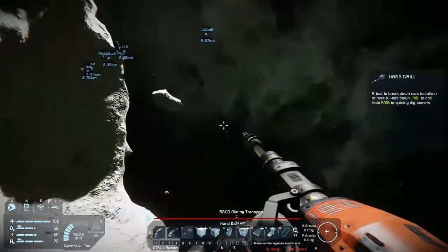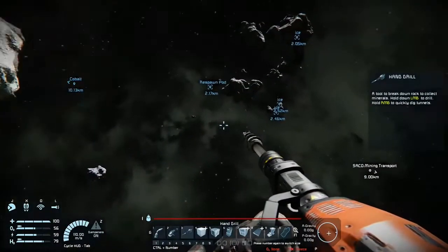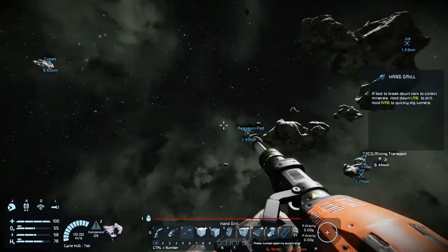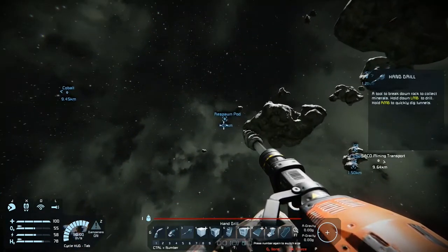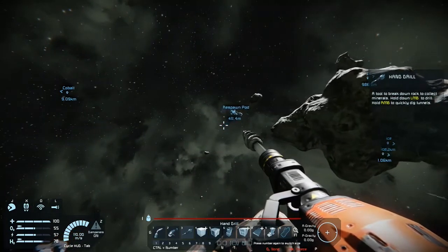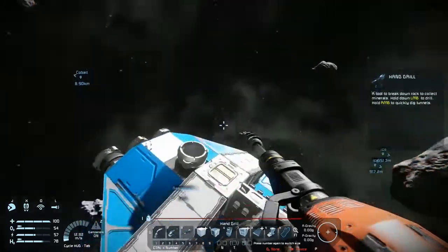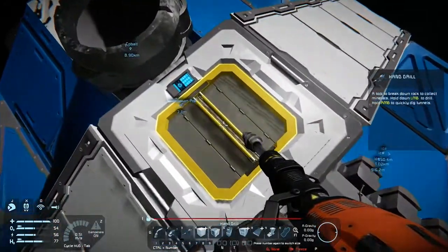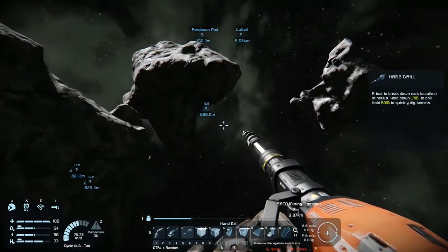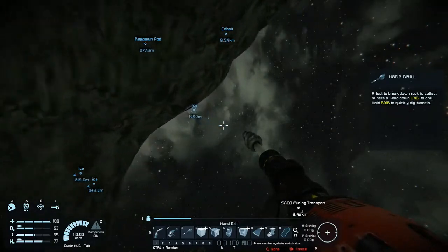Alright, let's go get the ship. Drop this ice off, go over there and pick up a little bit more. That way I can run my generator if I need to - my hydrogen engine - and keep my batteries charged.